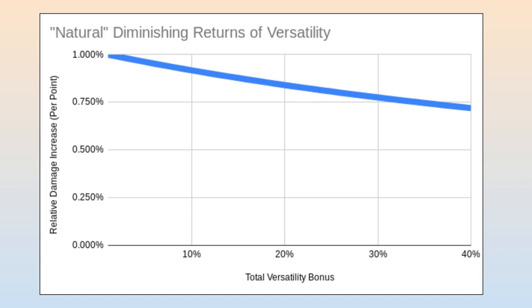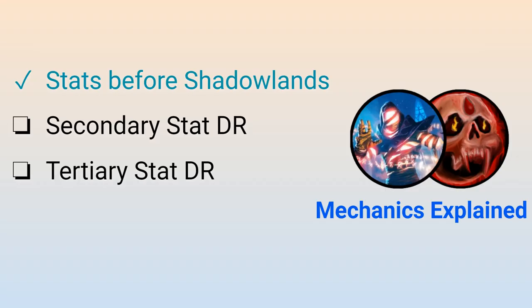But before Shadowlands, this was the only thing we needed to worry about when it came to diminishing returns, for the most part. Now let us start talking about the new system that was added in Shadowlands that put harsher diminishing returns on all of our stats. And at least so far in the Dragonflight alpha, the system appears to be intact with little to no changes.